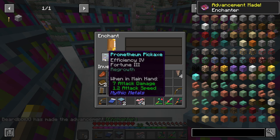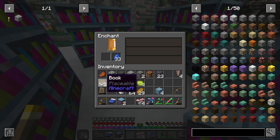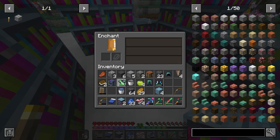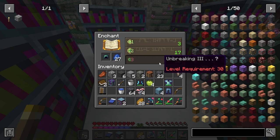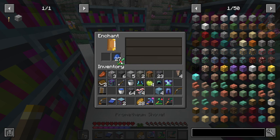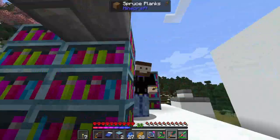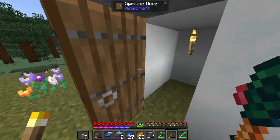We'll start with our pickaxe - Fortune 3! Oh, Efficiency 5 and Fortune 3 - that's really good. We're gonna have to get Unbreaking too. On the chest plate - Unbreaking, I'll take it. Thorns and Unbreaking 3 - not the greatest but it's fine. Protection 3. With more levels - Protection 3. On the boots - Depth Strider, Unbreaking 3. I'm gonna go spend some time in our XP spawner because it works way too well - gonna AFK for like 20 minutes.